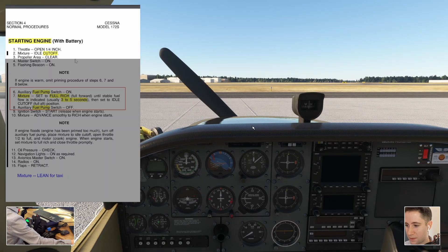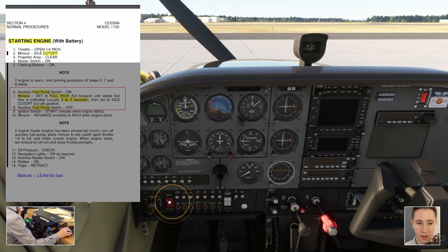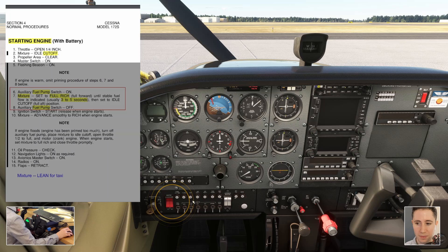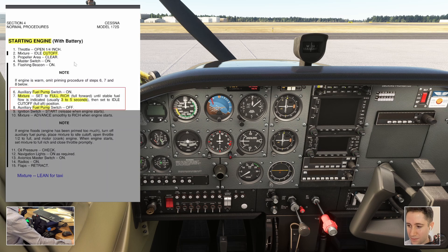Propeller area is clear. Master switch on — we turn both sides of the master switch on: alternator and battery. Flashing beacon on — that switch would typically be turned on by the previous pilot as they shut down the airplane, but in the default cockpit setup it's off, so we'll turn it on. Next step on the checklist — there's a block marked in red, which is the priming procedure.